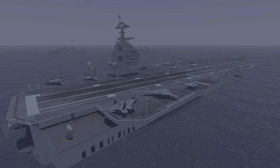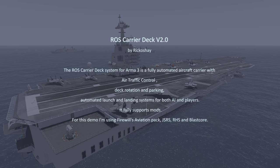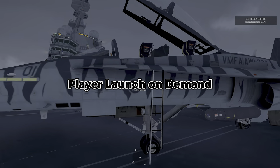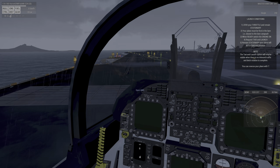Hi, welcome back. This is Rick. This is the update to the Rust Carrier Deck System — this is version two, with a lot of new features. The Rust Carrier Deck System version three is a fully automated aircraft carrier with air traffic control, deck rotation and parking, and automatic launch and landing systems for both AI and players. It fully supports mods — for this demo I'm using Firewill's Aviation Pack, JRS, RHS, and Blasker.